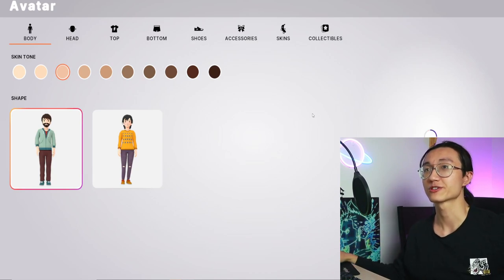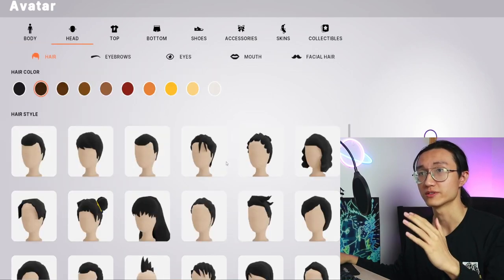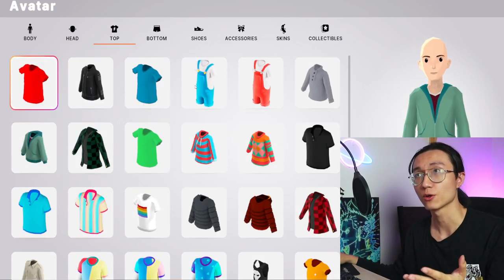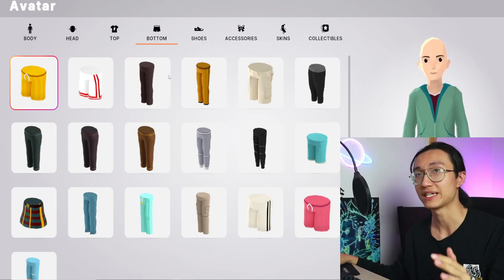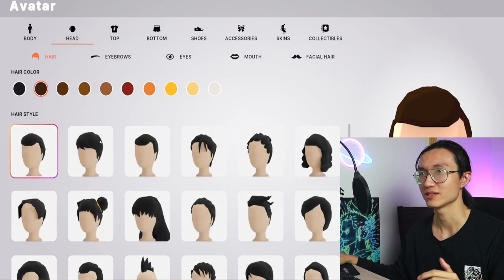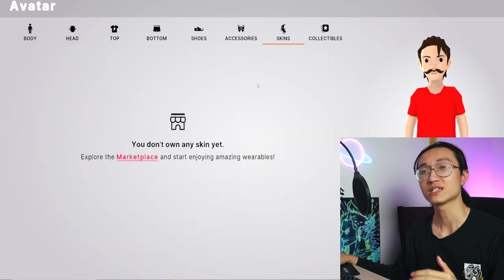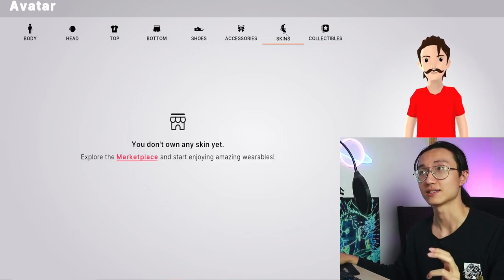You can first choose your default character, customize it, and also customize the hair. These are all default clothes, default shoes, default pants — you do not need to buy them, they are all free. Just pick whatever you want at the start. I don't want to be bald, so I want something like this.